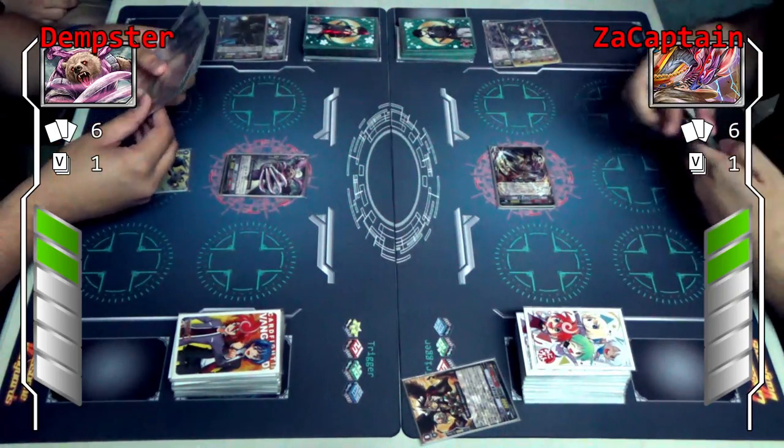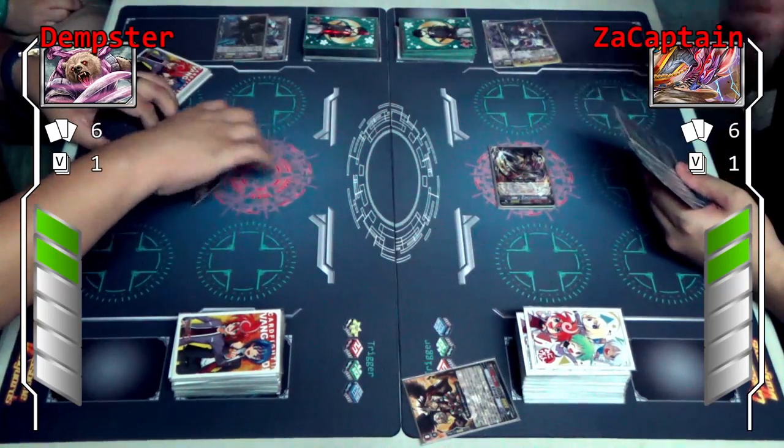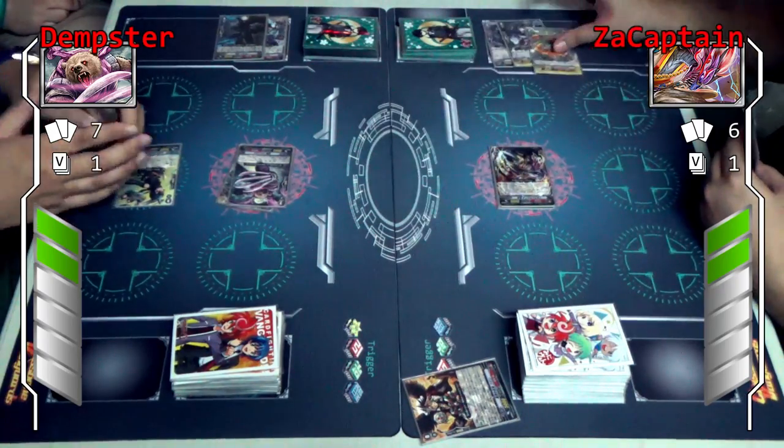Watch the dragon. Attack your vanguard. Check — nothing. Check — critical trigger. That's fine.